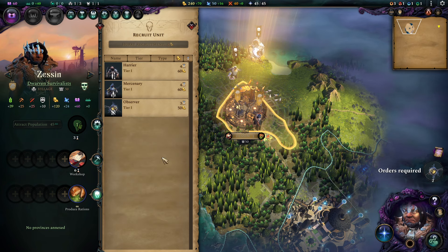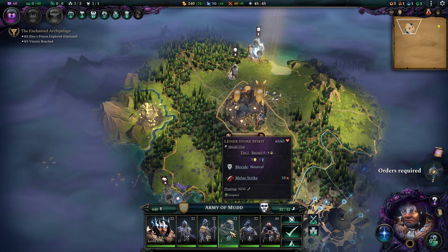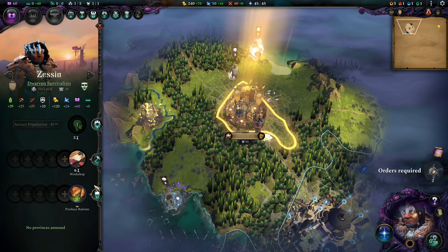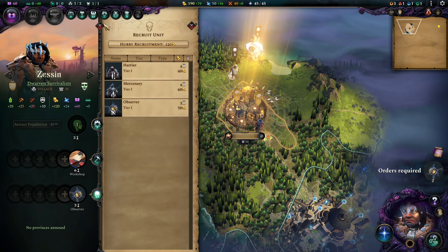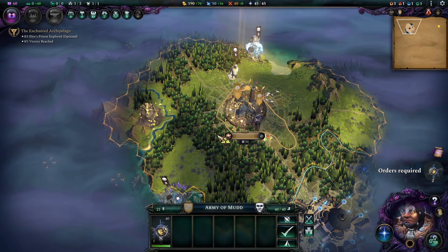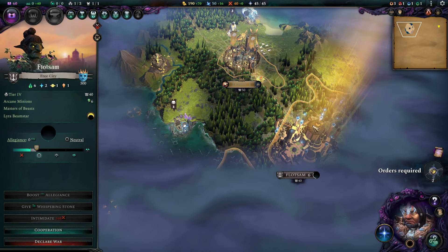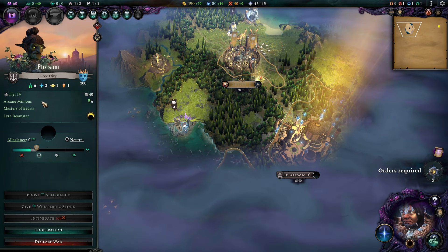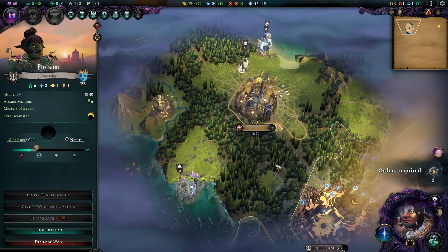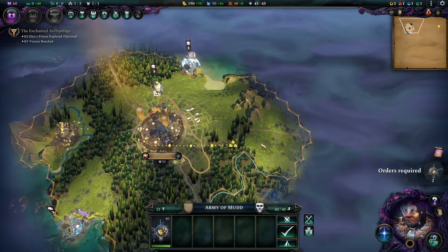Starting out with a workshop. Our starting troops are a Stone Spirit, Mercenary, and Harrier. I'm going to be starting out with an extra Observer. We already have a really large amount of troops available, so we don't need extra troops. The city is a free city — we don't have Whispering Stones, we are Reavers after all, so these guys don't really offer any cooperation to us.